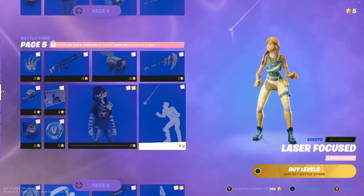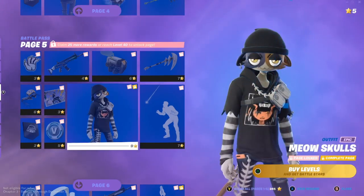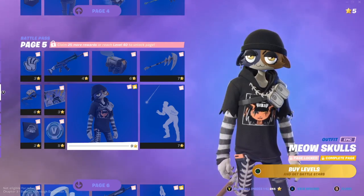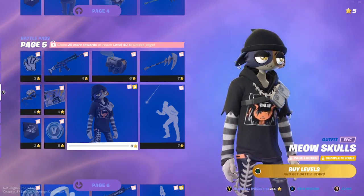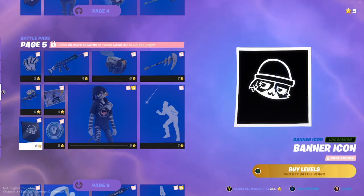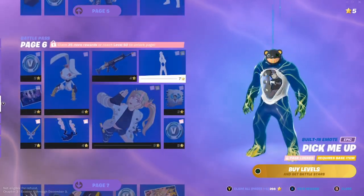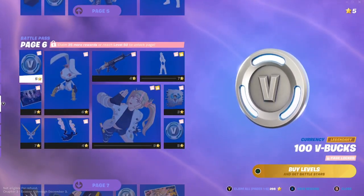Oh, I get it — it's like a cat! Meow Skulls — this is basically Meow Skulls as a female emo character. We also have Small Fry Surprise, Comfy Cats, and of course the banner icon, V-Bucks, and the skin.